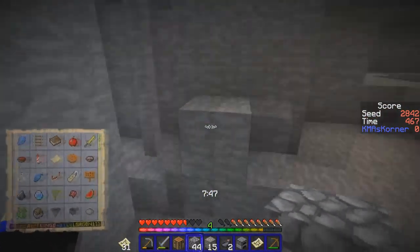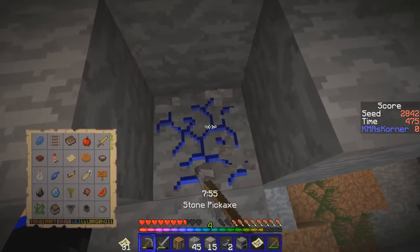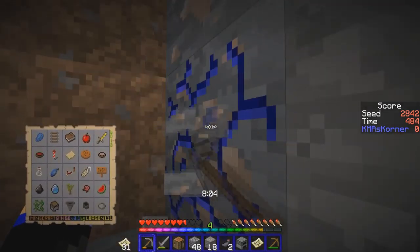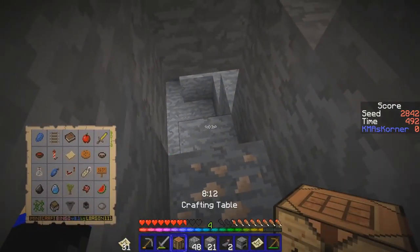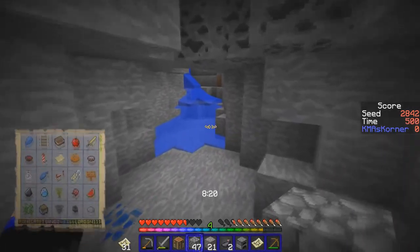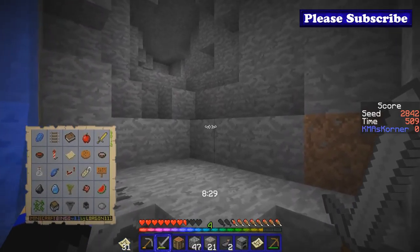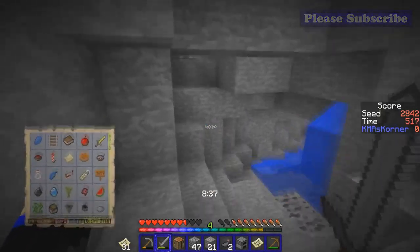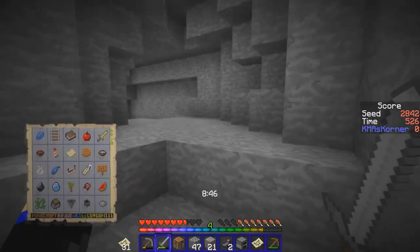Look at all this iron — look at it, it's beautiful! Oh hi — we'll just pretend you do not exist. Let's get out of here if we remember how. I really wish I had those depth striders on. Alright, this is not the way out — this is the way out. Nice, see, mark mark road. Let's get out.